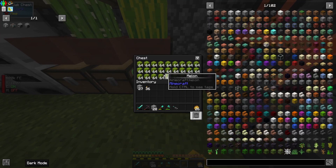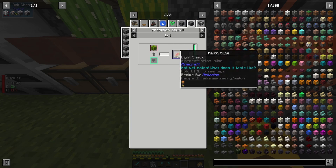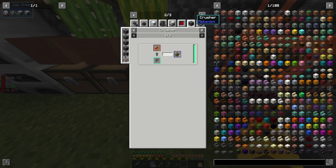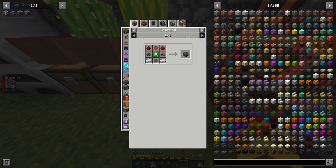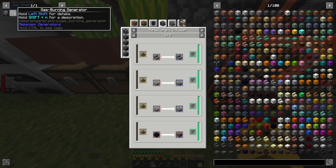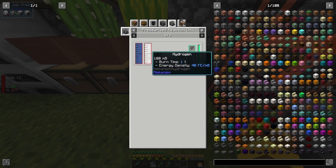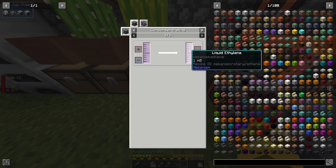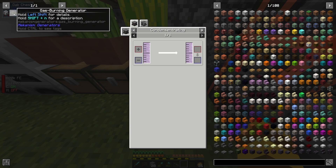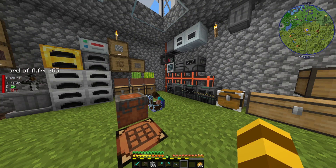Basically what you gotta do is take melons — they're gonna come out as melons — put them through a sawmill to get nine slices, then take those and put them through a crusher to get biofuel, then put that in a reaction chamber with some water and some hydrogen to get ethylene, which then goes into a gas burning generator. Easy clap.